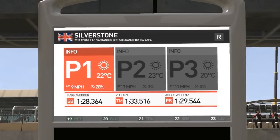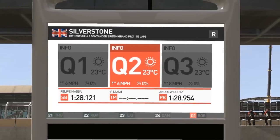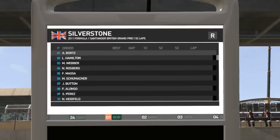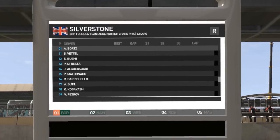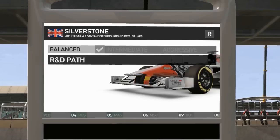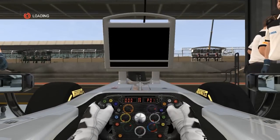Bortz showing his lap times from practice, qualifying, and hopefully he can keep them up in the race, because Bortz starts at P1. I don't know how that happened but he had a flying qualifying session — check it out on his channel, youtube.com/eliterazor or something like that. He'll post the link in the description. Here we see how the grid stacks up — a Virgin in the back, very reminiscent of real F1.